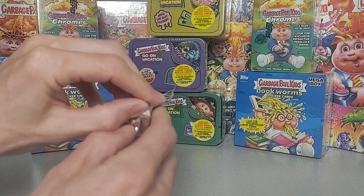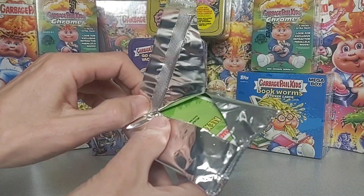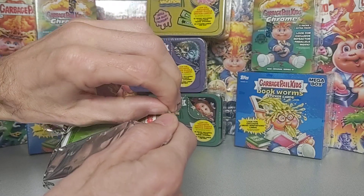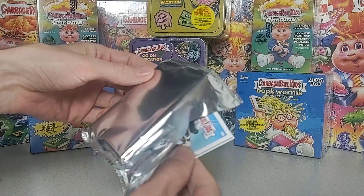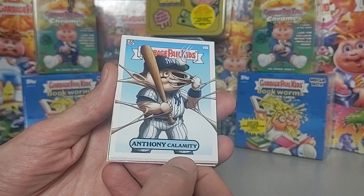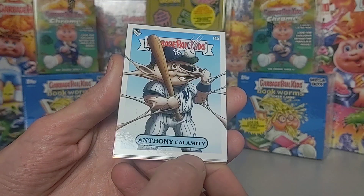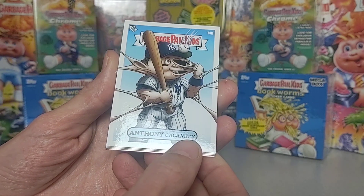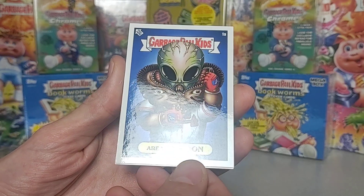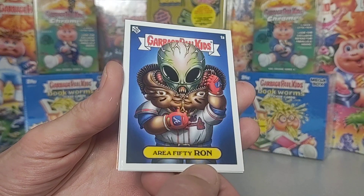Let's see what we got in here. We got Anthony Calamity. Oh, these are classic. Area 50 Ron.